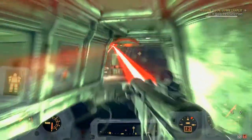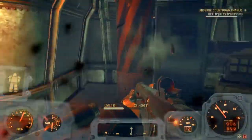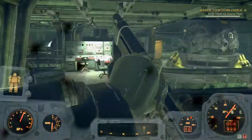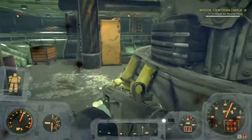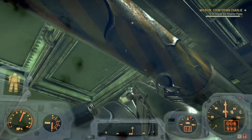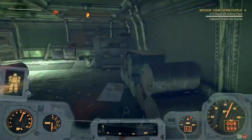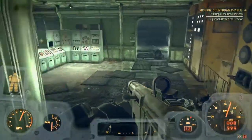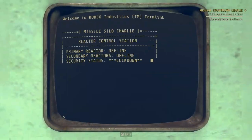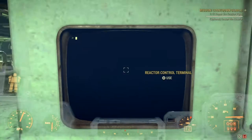The last couple of pipes are a nightmare to find. Sometimes they don't put markers up, sometimes they do. There it is - okay, stuck on the reactor, don't want to do that. Let's go back to the control room. Restart reactor - job done, section complete.